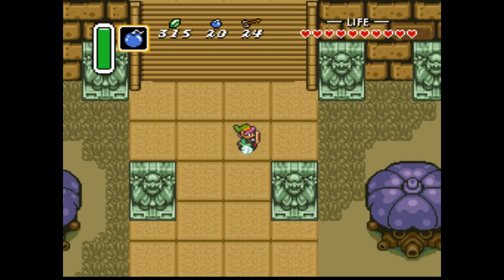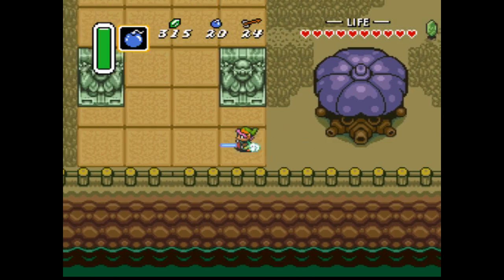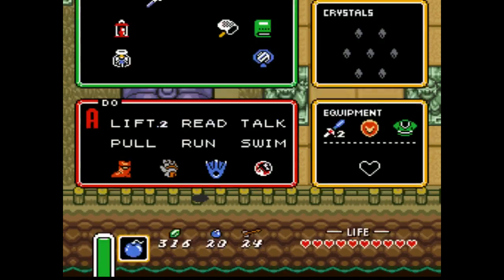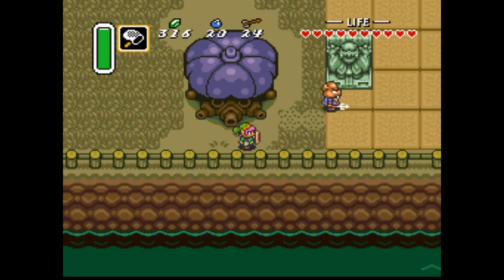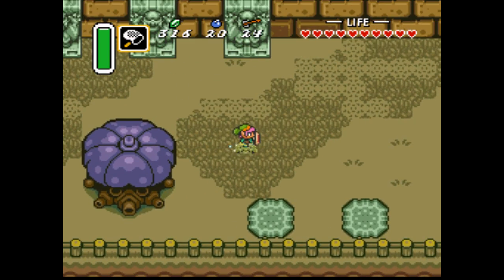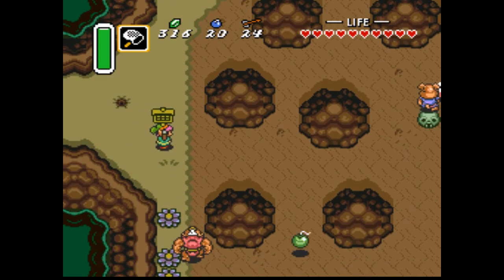There we go — I had to deflect him into it. Also, some of the trees in the dark world are alive, so just keep your eyes peeled for that. We have an empty bottle, so I might as well... Oh, the fairy didn't want to be permanently trapped in there. I wasn't going to use that bottle for the whole game. Could have trapped that bee too, but I didn't.